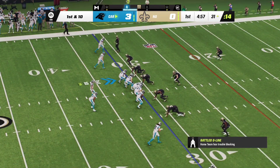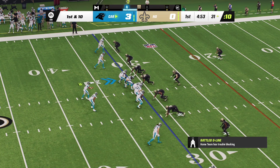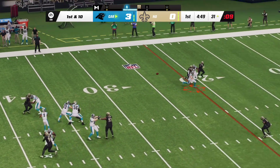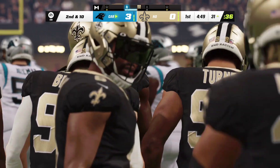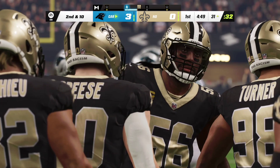Line of scrimmage the 31, first and ten. Young now — his throw incomplete. How about that red man coverage? They decided to test him early but coverage proved up to the task and forced the incompletion.